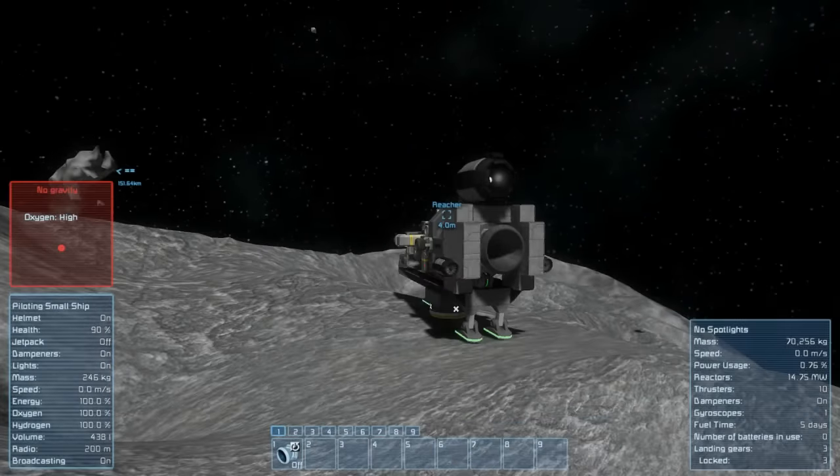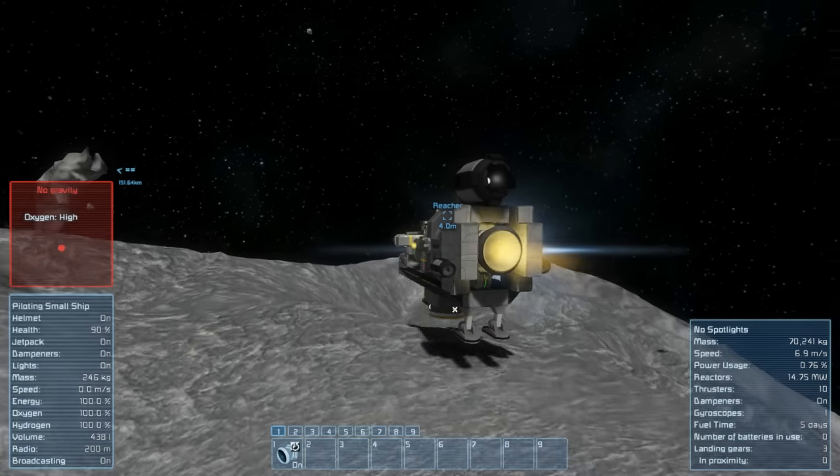We're going to head over to the moon - see how this all goes. If it goes well, hopefully we should be good. Why can't I go anywhere? Because I don't have hydrogen on - that would be very helpful. Right, where are we going? We should be going this way. Yep, there's the moon, and we're not too far away from it either.